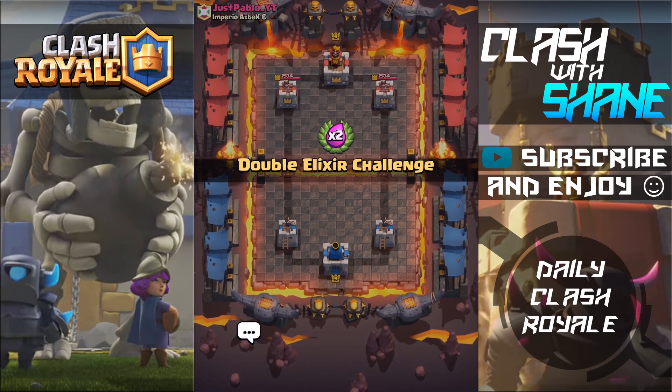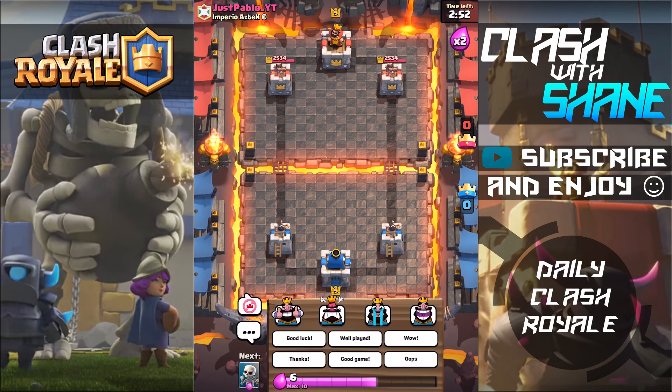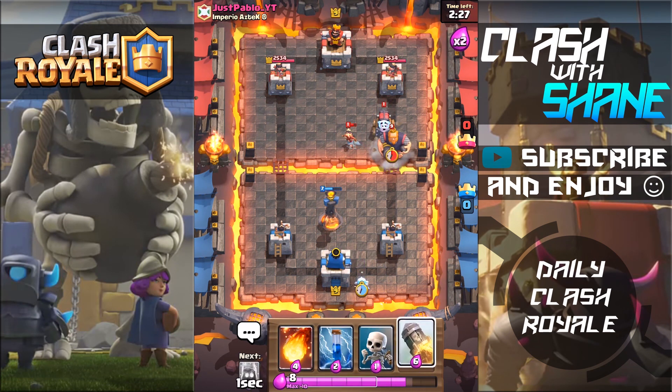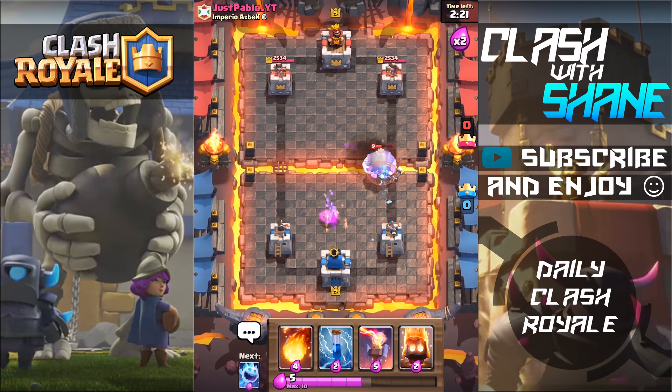We're at six wins so far — can you believe that? What do you guys think, is this troll or no? On a scale of one to ten how troll is it? Fire spirits right here to cycle and maybe do some damage — boom boom, take out those archers, at least a two for one trade. Oh the sparky! But what's a good counter to a sparky guys? I'll give you a hint — it rhymes with 'pocket.' Ice spirit right here, then we'll rocket these guys, and skeletons right here. Skeleton should take out that — a little bit of damage done to my tower but I can accept it.